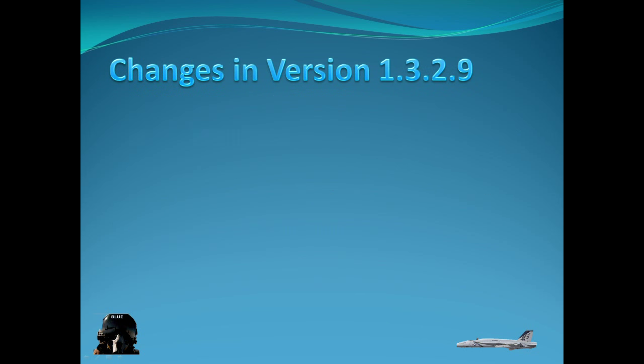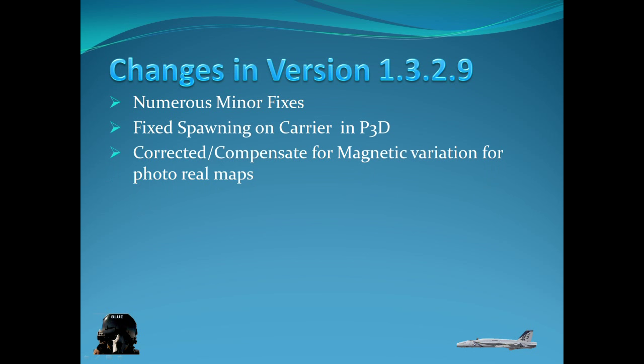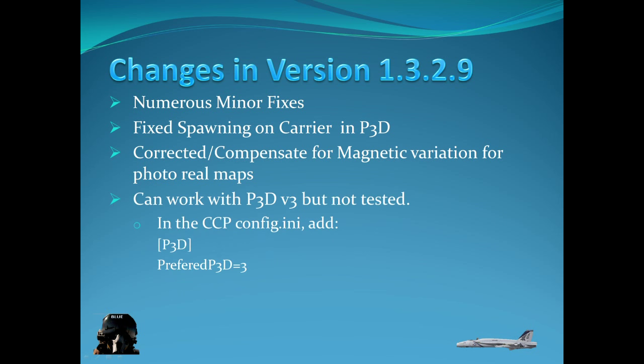The changes in version 1329: numerous minor fixes, fixed spawning on a carrier and Prepar3D — there was an issue with that which got corrected — and there are also corrections and compensation made for magnetic variation on photo-real maps. It can work with Prepar3D version 3 but it's not tested. If you do have version 3, you can go to your CCP config.ini at the root of the CCP folder and change or create a node to support it.